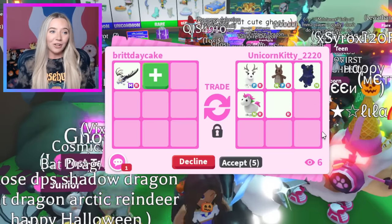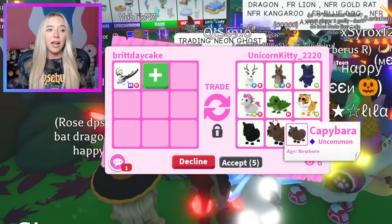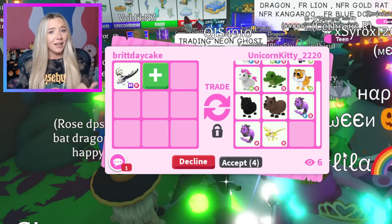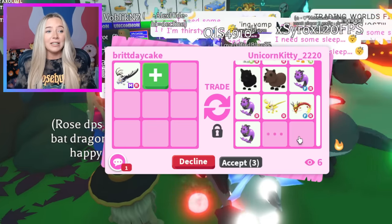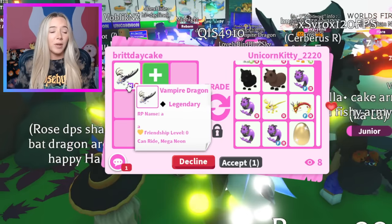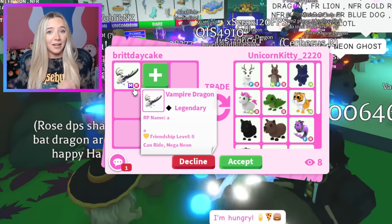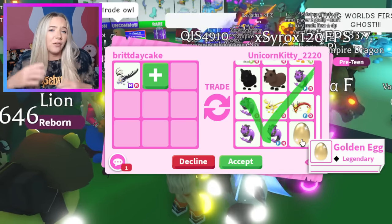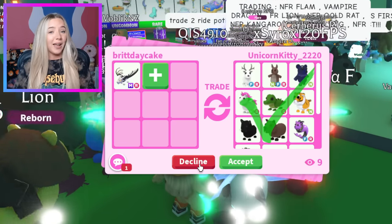This offer has a Neon Uni, an Arctic Reindeer, and a Neon Kangaroo, but it's just not as crazy as the first two offers. It takes 200 potions to make a Mega Legendary, because not only do you have to make all 16 Legendaries full-grown, but then you have to do it again for each Neon one. They hit accept — I appreciate their offer, but I am definitely going to pass.